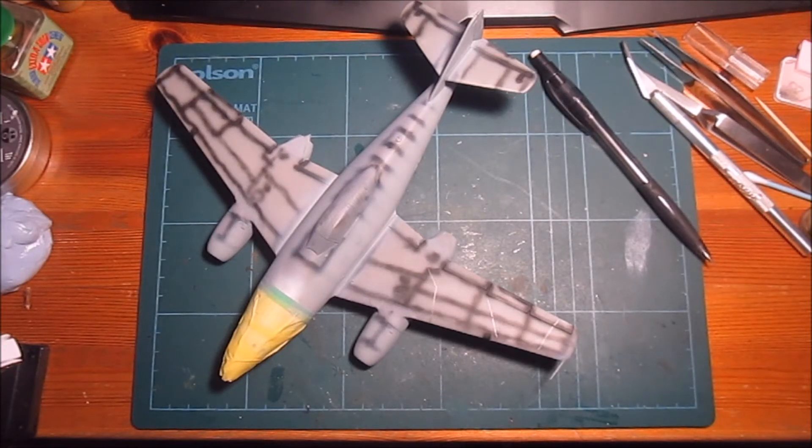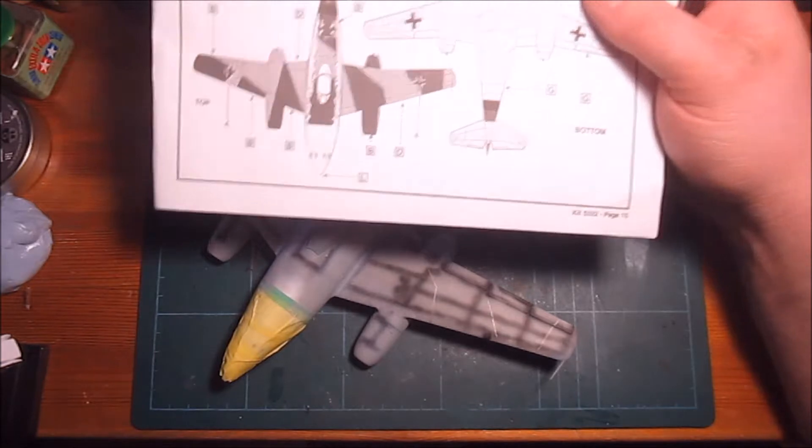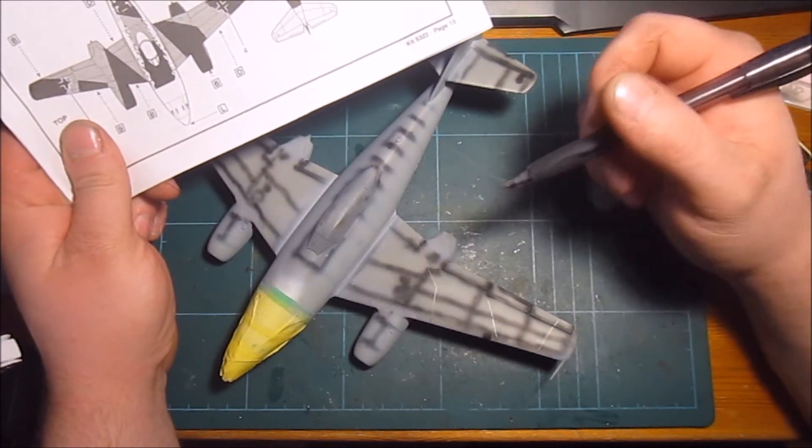Welcome back to the ME262 build. This time we're doing the two-tone camo paint, the green stuff. Normally when I'm painting this I would just start off with the lightest color of the camo, paint the surface, then mask it off and paint the darker colors. But since I'm using the pre-shading method, I'm using a pencil and roughly going by the instruction sheet pattern, sketching it onto the wings and the fuselage.